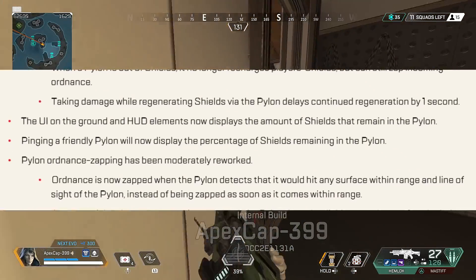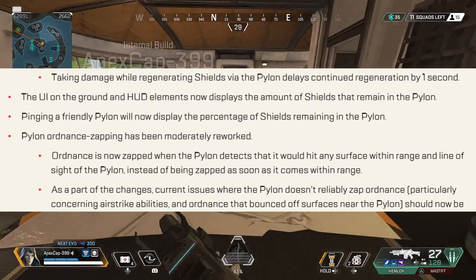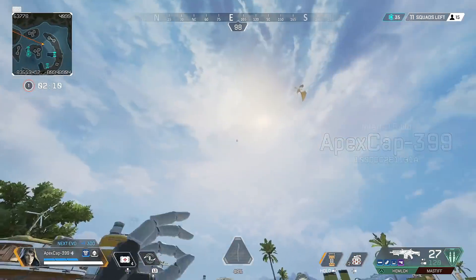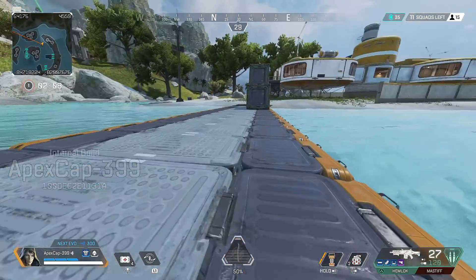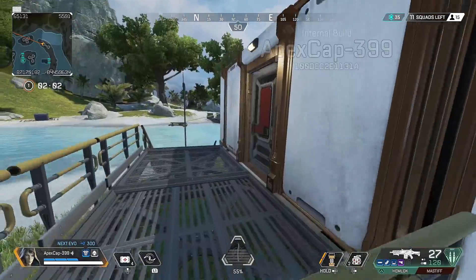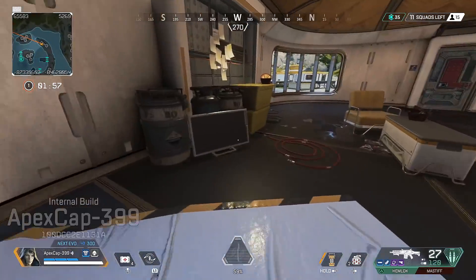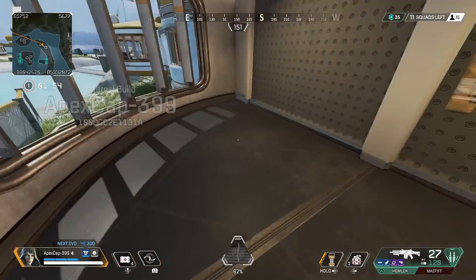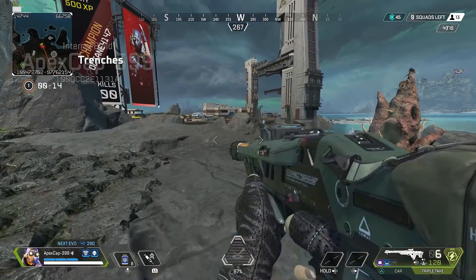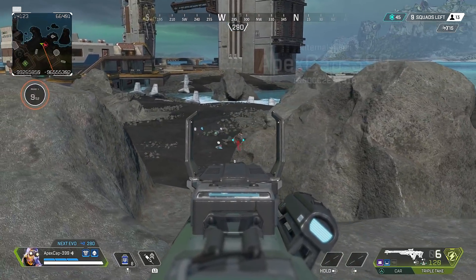When a pylon is out of shields, it no longer recharges player shields but can still zap incoming ordnance. Taking damage while regenerating shields via the pylon delays continued regeneration by one second. UI on the ground and HUD elements now display the amount of shields remaining in the pylon. Pylon ordnance zapping has been reworked — ordnance is now zapped when the pylon detects it would hit any surface within range and line of sight, fixing previous issues where it didn't reliably zap ordnance near surfaces.